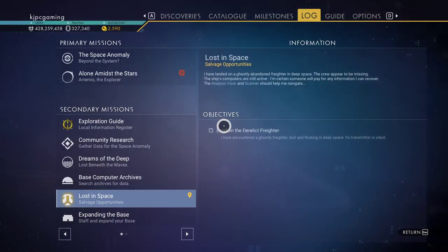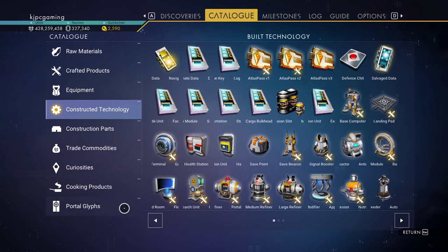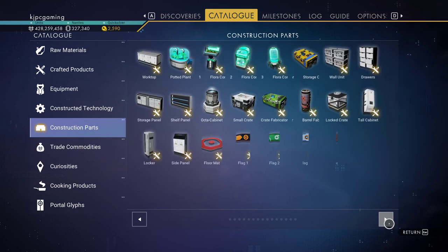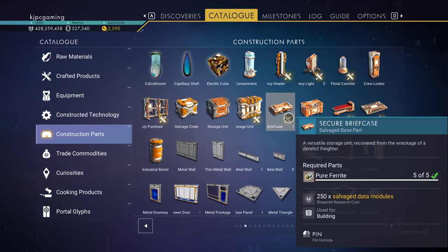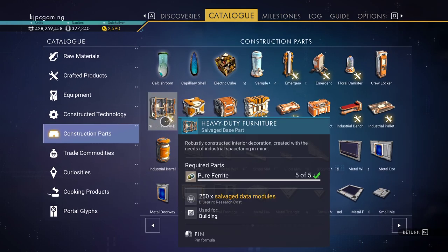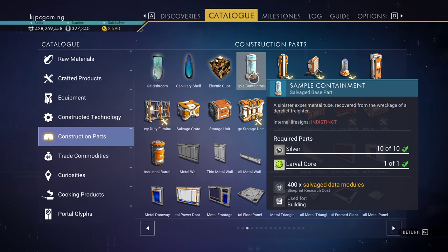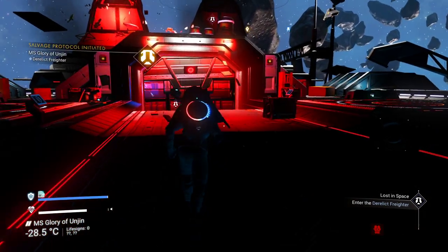Fingers crossed we can get through this. Let's take a quick look at what parts we still need — we're going to go into Construction Parts, not Technology, and we'll flick down to the derelicts page. Here are the derelict parts; they're all listed in the catalog whether you have them or not. The ones I'm missing are the ones without the tools next to them: industrial barrel, crew footlocker, storage unit, salvage crate, crew locker, and sample container. Plus as many salvage frigate modules as we can get.